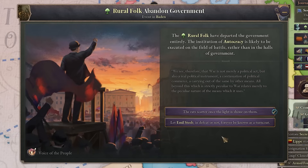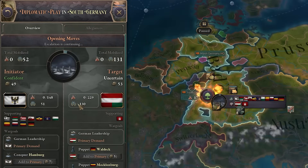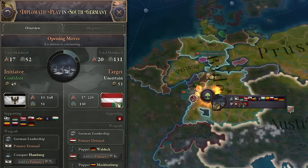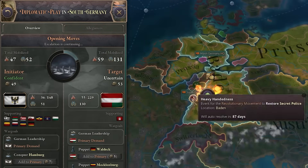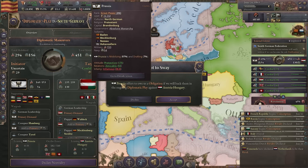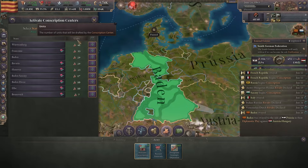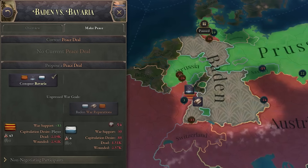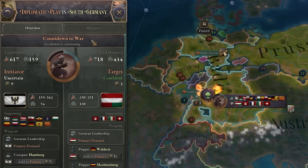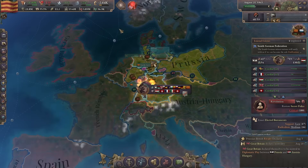The rural folk has abandoned the government and now they want to start a civil war — we'll see about that. The war for German leadership has also started. This is gonna be pretty interesting. The Prussians are offering an obligation if I help them win this. I would prefer Prussia to win rather than Austria — the Austrians can be way more powerful — so I'll help Prussia. Now we should start mobilizing. We are at war with Bavaria, part of the German leadership war, and we'll also be in a civil war pretty soon. This is just a mess.